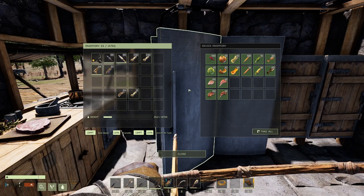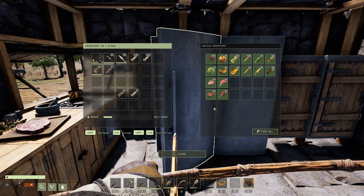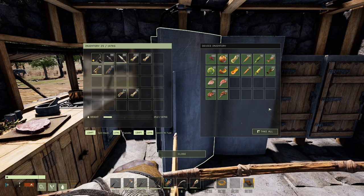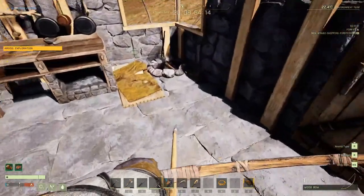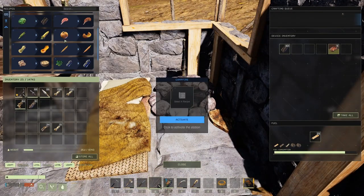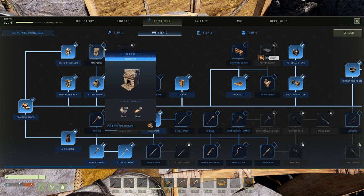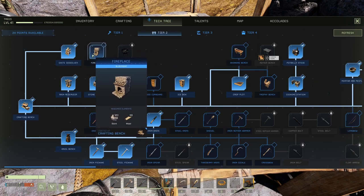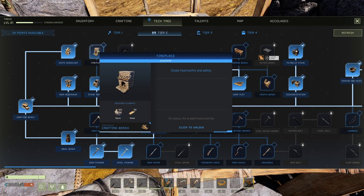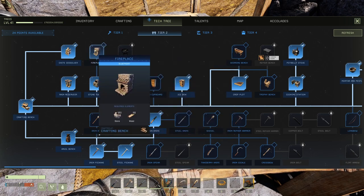All foods shown are at max stack size for convenience, so I don't have to explain each one individually. Also note that all tier 1 foods can be cooked on the campfire or the fireplace in tier 2. The fireplace is more convenient — it gives you more space to cook and you don't risk setting anything on fire. It doesn't cook foods more quickly, just gives more space.